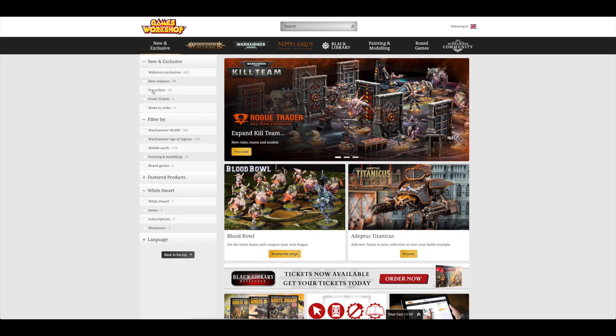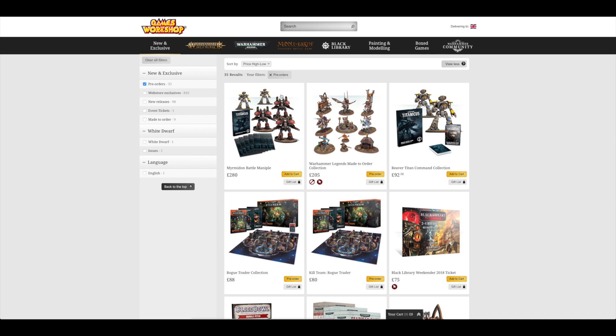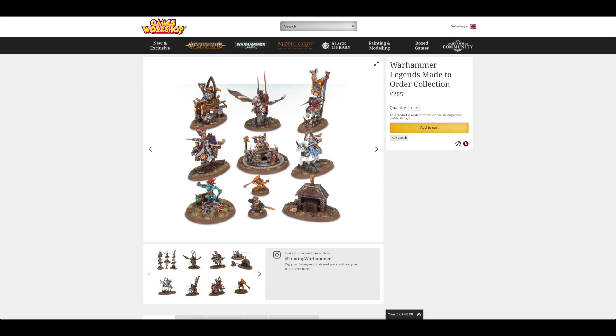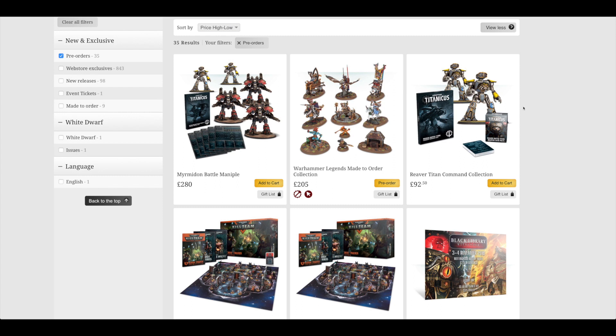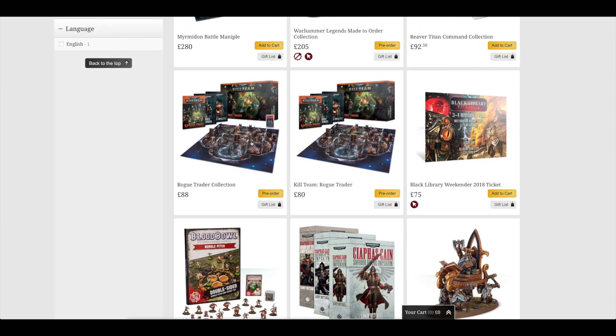If we go to New and Exclusive and look at pre-orders, then view all and sort high to low, you've got the Adeptus Titanicus Reaver Titan Command Apple that was available last weekend — nothing new there. But you do have this Warhammer Legends made-to-order collection at £205. It looks like you get 10 models in that, which is a fair amount. So if you're after any of these unique-looking models and want to get all of them, now is your chance — one time only, made to order. They might be made to order again sometime, but the Reaver Titan command collection was for pre-order last weekend, and then you've got the Rogue Trader collection.